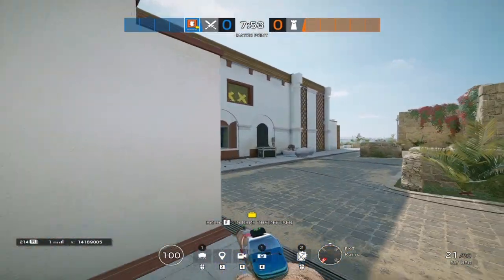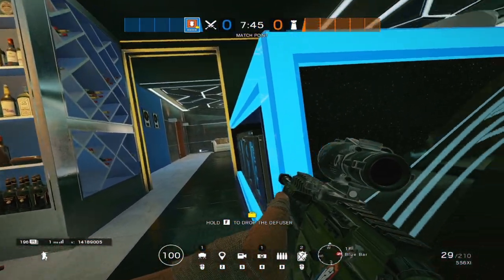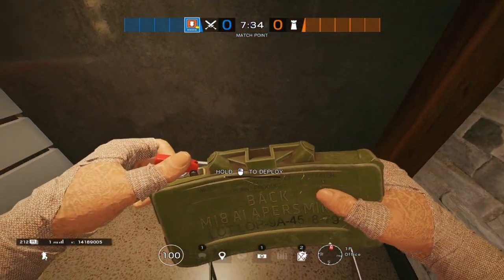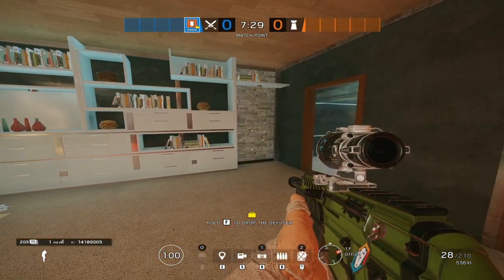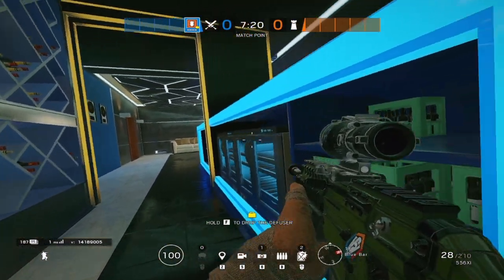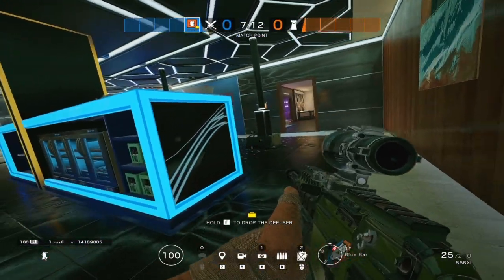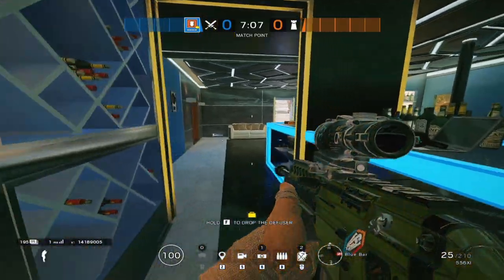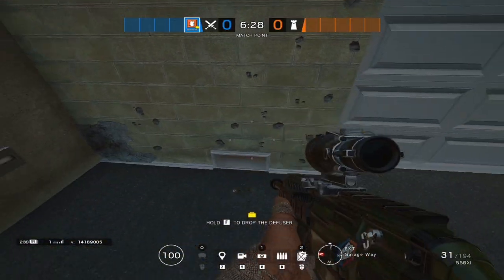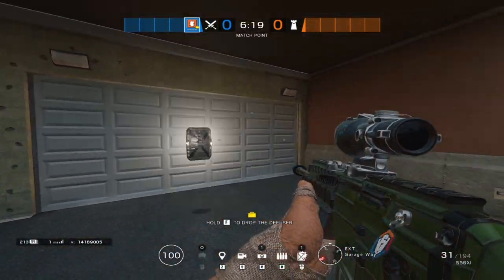If you're covering both windows, you don't want the claymore facing inward to minimize the lasers since they could miss entirely. Instead, face it out from the window slightly to give you the maximum radius and cover the largest surface area for potential jump-outs. Now while we're here by the blue bar, this is a really well-known but surprisingly effective spot. If you have intel that someone is playing in Blue Sunrise, this drone hole down here is really good at locking them in — just place a claymore on the other side of it.